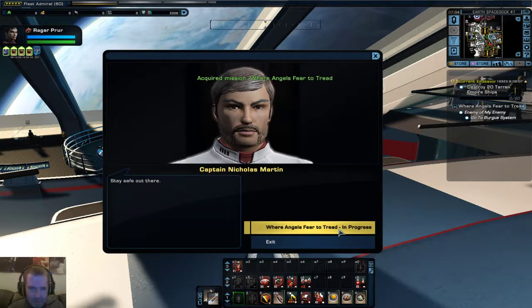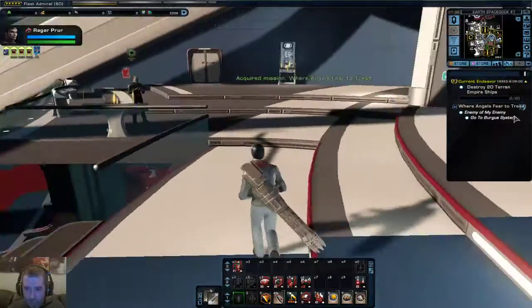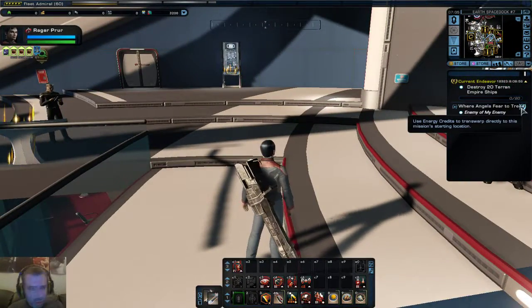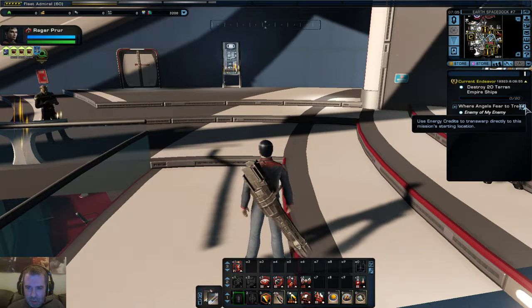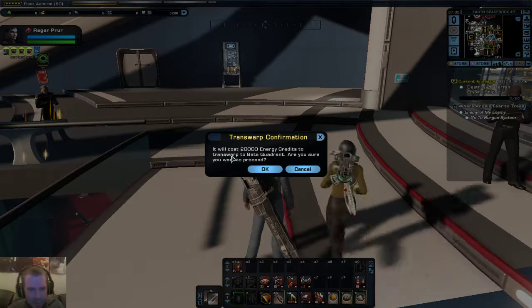I'm going to accept that. Now I've got several choices here. I can either fly there manually, which I think I will do, or I can transport - which will cost me 20,000 credits to take me to my destination in the Beta Quadrant. But I don't want to do that.